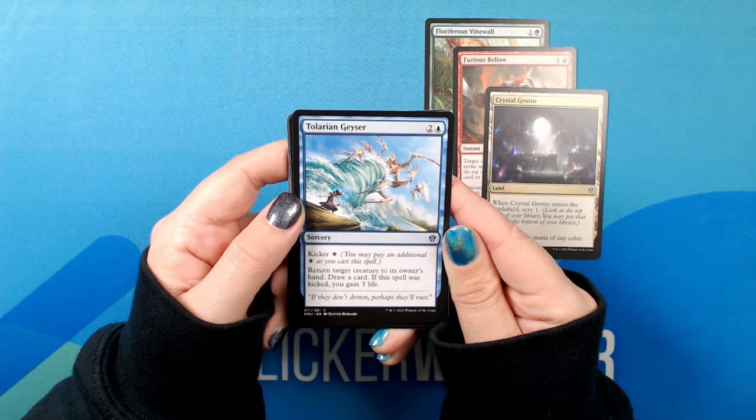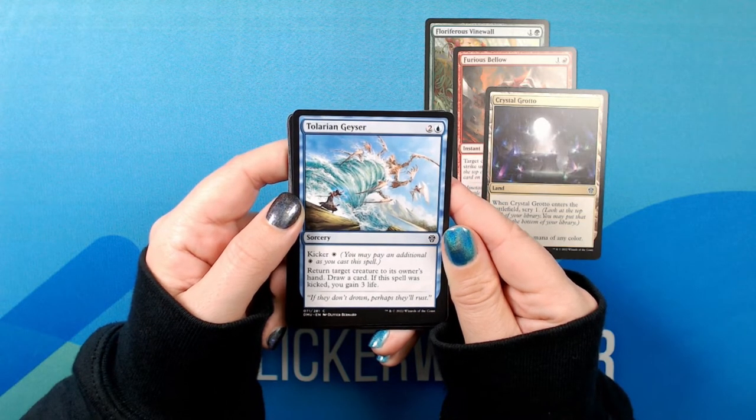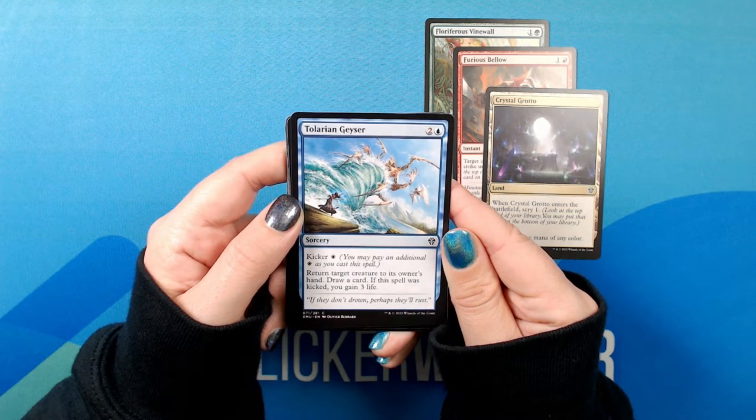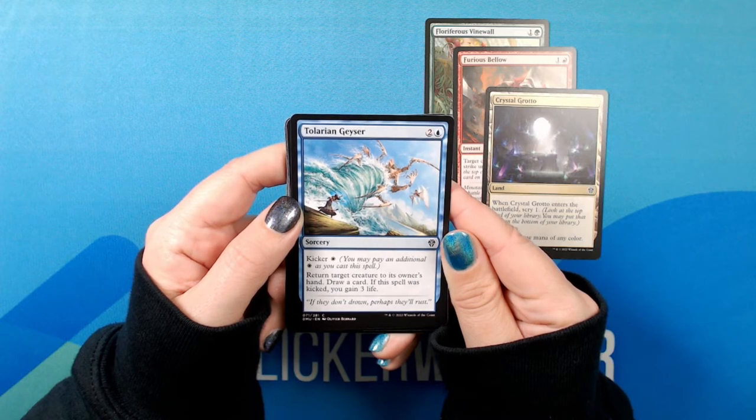Tolarian Geyser. Kicker: white. Return target creature to its owner's hand. Draw a card. If this spell was kicked, you gain three life. If they don't drown, perhaps they'll rest.